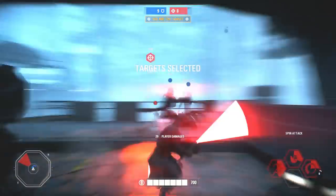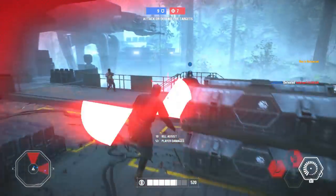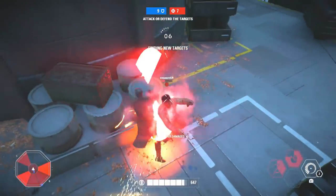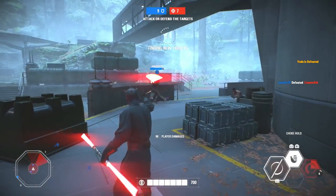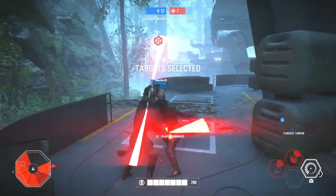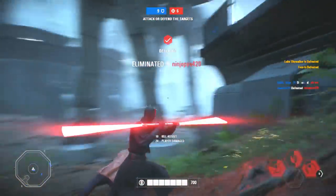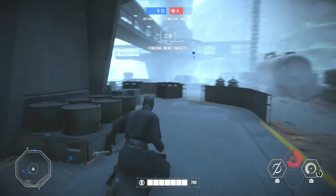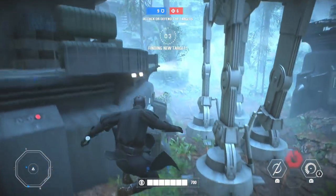Captain Phasma surprisingly got a little bit of a buff: reduced heat generated per shot from her weapon, so you can shoot more without it overheating. That's all they did for her. For Lando, they fixed a bug where Maximized Efficiency was not properly granting cooldown reduction — there was a bug where you weren't getting your cooldowns upon completing that small challenge, and that has now been fixed.